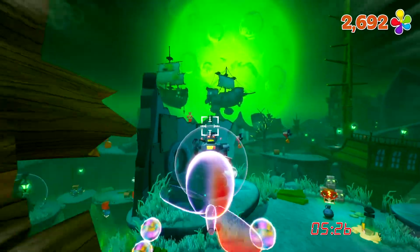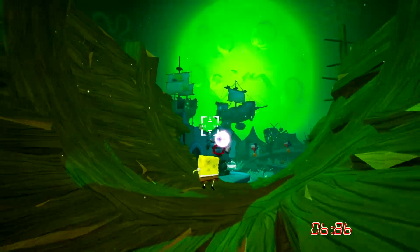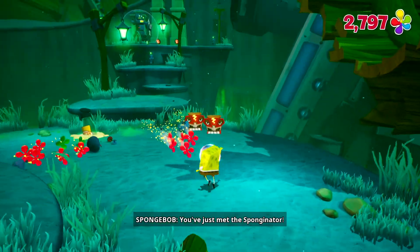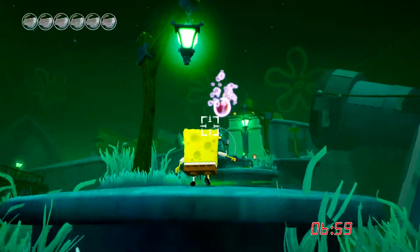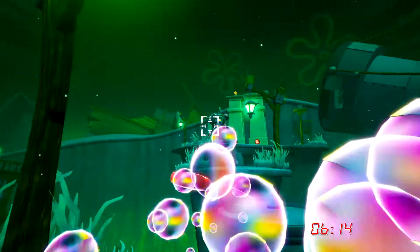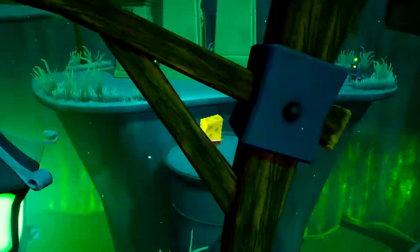I mean, it would make sense because... Yeah, I just gotta... two of those. I think I could use the Bubble Bowl to kill them. It might be faster, but it all depends. Alright, shield down. See, as long as I'm far enough away, they don't target me. Which means I don't have to worry about them shooting their stuff at me.